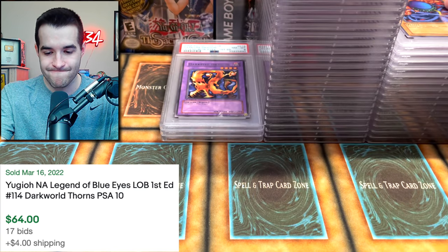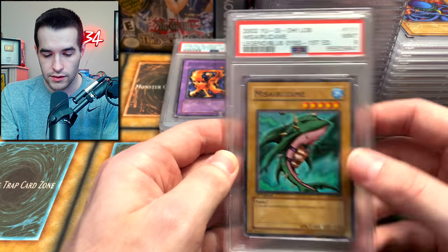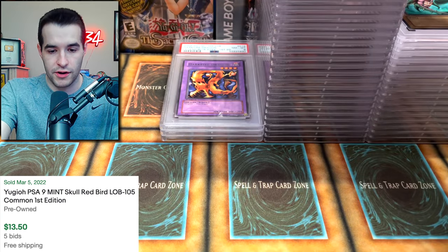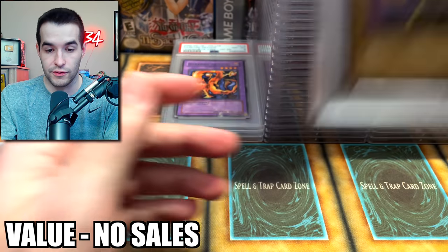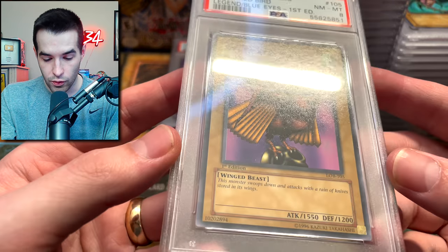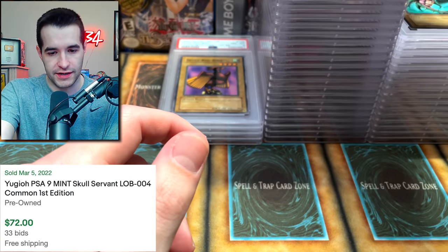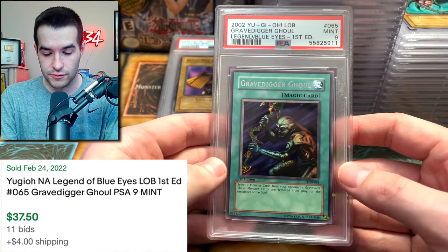A Dark World Thorns. I'm going to go through these commons pretty quickly to get to the big stuff. Mizorazame getting a 9. We need Mizorazame Yame — and that's a PSA 10! Skull Red Bird got a 9, and Skull Red Bird got an 8. What? Look at the centering on this thing — that's like the most centered card we've seen yet. What are these 8s? I don't understand that.